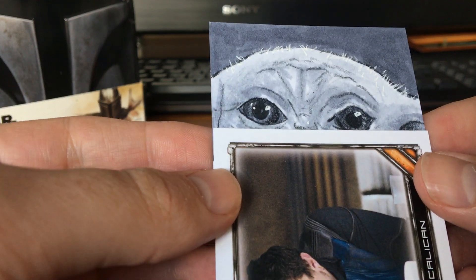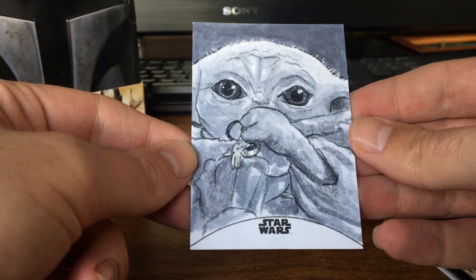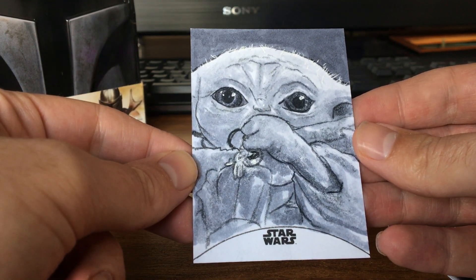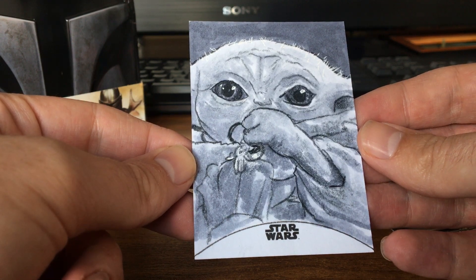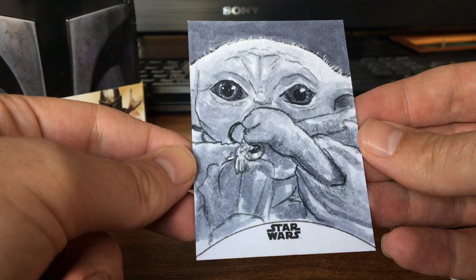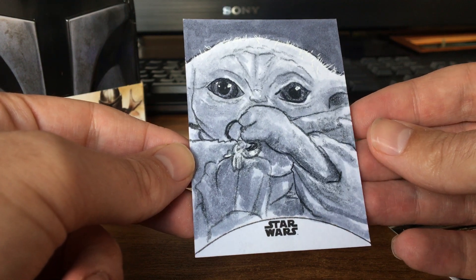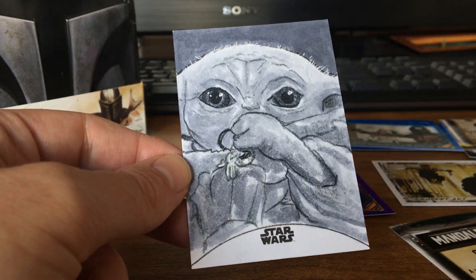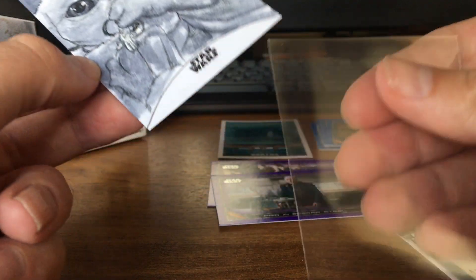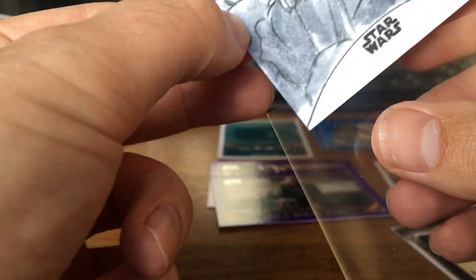You know who this one is, don't you? You know who this is. What's he doing? It's a little — Baby Yoda. The Child. Maybe he's taking something from someone, I'm not entirely sure. But it's a nice grayscale sketch card. So that's a bit of fun — Baby Yoda! Everyone likes a bit of Baby Yoda.